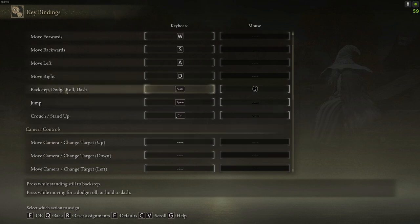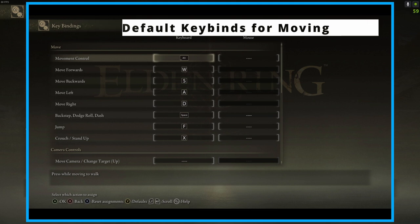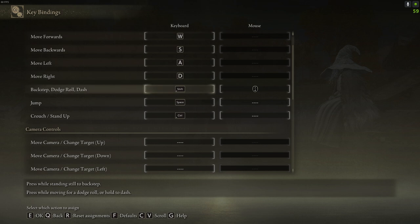Here starts the interesting part, and it could be a mind-blow for you, but hear me out. The game does not have a separate keybind for sprinting. By default, the sprint key is Space, which on PC we use for jumping, and F is the default key for jumping, which on PC we use for using an item or doing a melee attack. So if you are used to that old PC config like me, here is what you can do: switch jumping to Space like all normal keyboard warriors would, and change backstab, dodge roll, and dash to Shift.